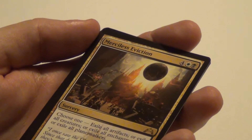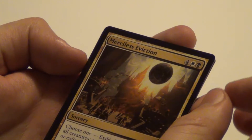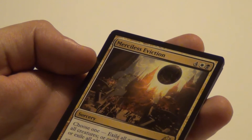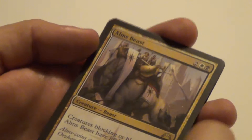Then we have Merciless Eviction — I got 3 of those. For 6 mana, you get to choose one: exile all artifacts, exile all creatures, exile all enchantments, or exile all planeswalkers. That's pretty heavy.